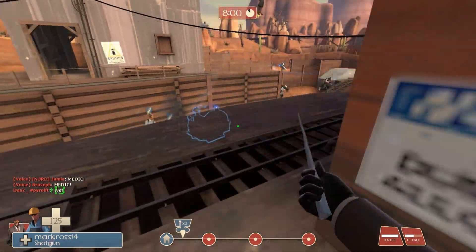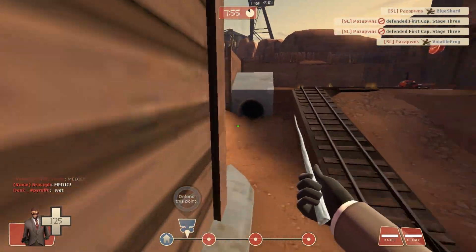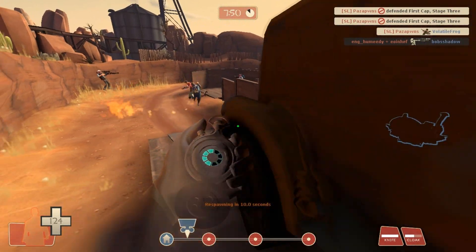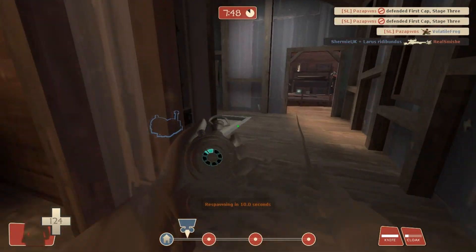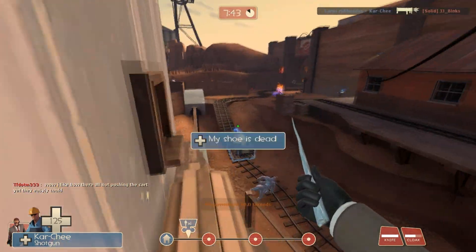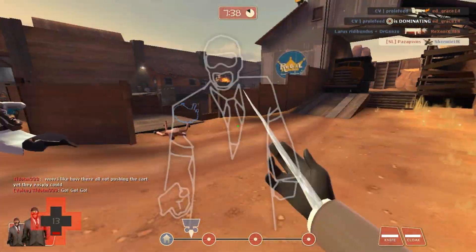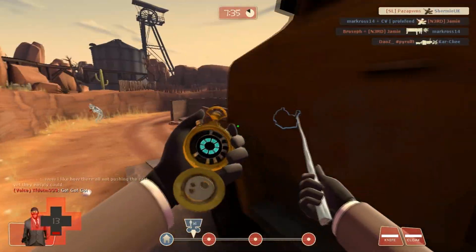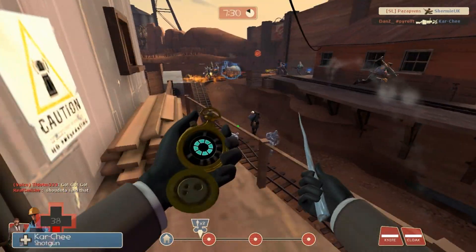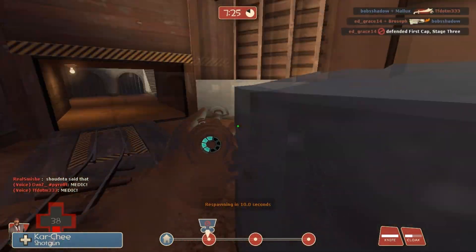Today I'll be playing Spy, and we'll be using the Doctor Enforcicle set. That's the set where you use the Dead Ringer, the Spy-cicle, and the Enforcer. This set is really good for taking out enemy buildings — specifically engineer buildings — and it's also great for surviving in general. The Enforcer I don't personally like much as a pistol, but it has its uses.